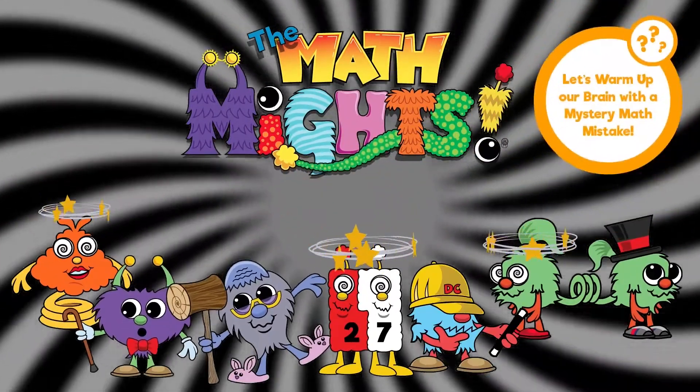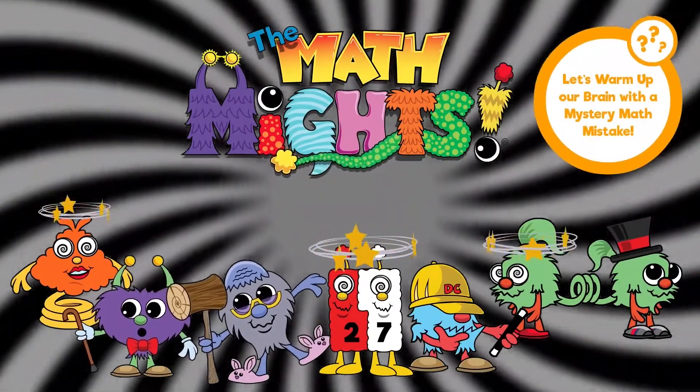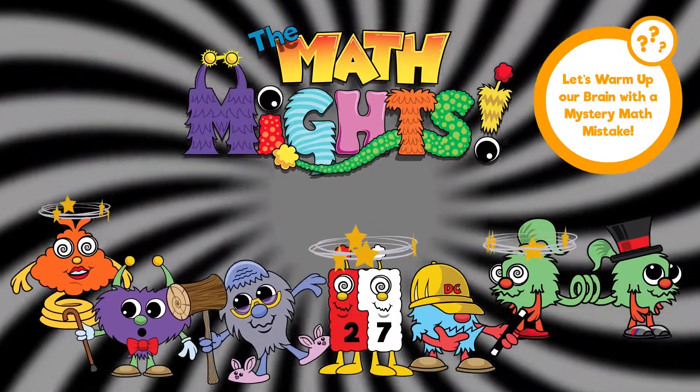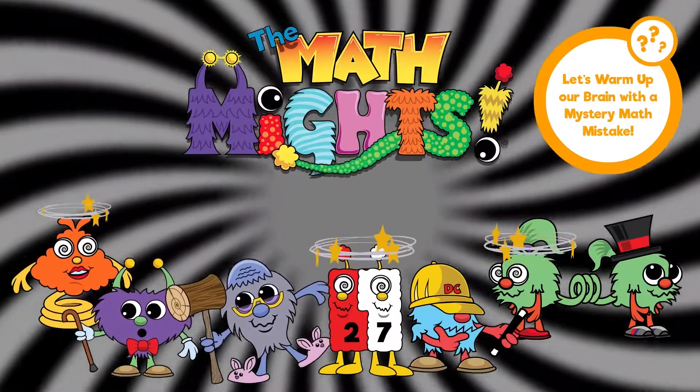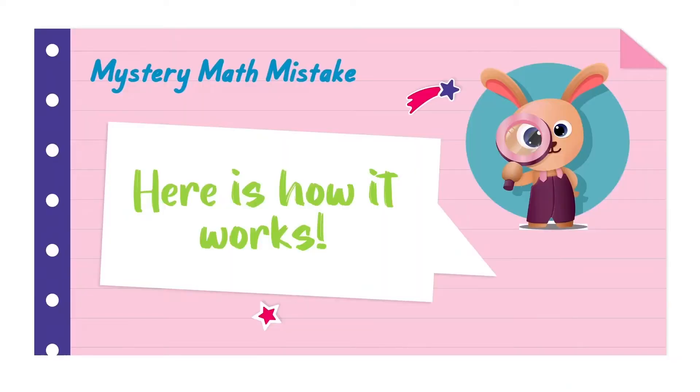Oh my goodness! All of our Math Mike characters have a problem — they're all mixed up. DC has Abracus's wand. All of the math strategies are all mixed up. I wonder if we can help solve the mystery math mistake and get everything fixed right. Now to the mystery math mistake.